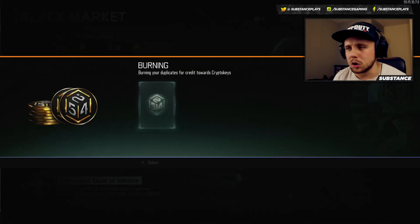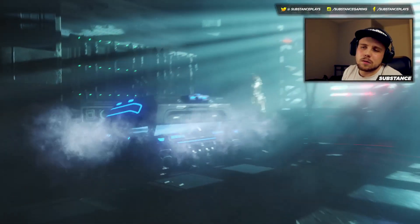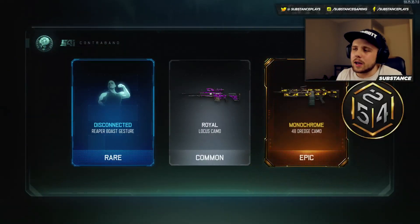That's it, this video is basically done and dusted. I'm gonna spend 30 crypto keys just to see what I can get — if I get a weapon I'll actually flip out. But I doubt it. And I get a Monochrome camo.